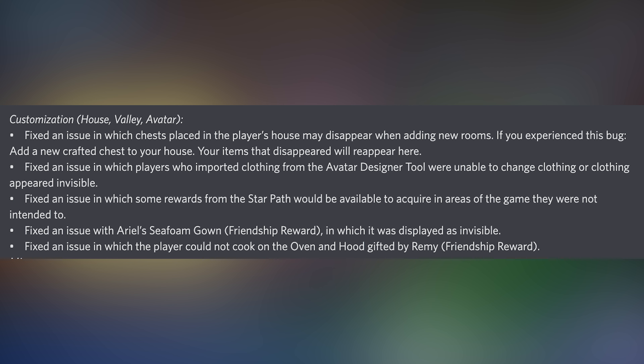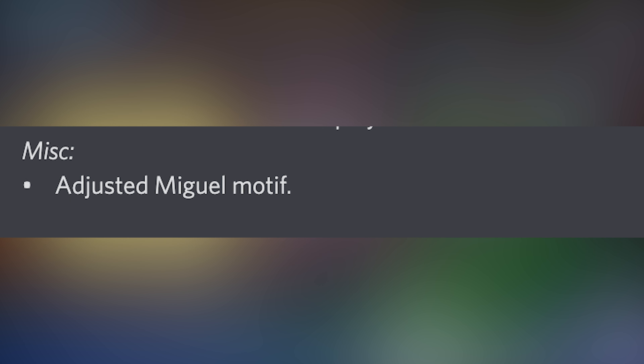They fixed an issue in which some rewards from the star path would be available to acquire in areas of the game they were not intended to. They also fixed an issue with Ariel's Sea Foam Gown friendship reward where it displayed as invisible — I'm glad that's fixed because I had that bug. They also fixed an issue in which the player could not cook in the oven and hood gifted by Remy, which I also had, so I'm glad to see that's fixed.